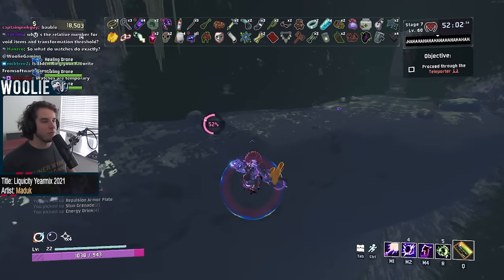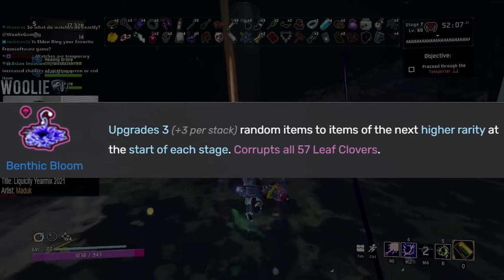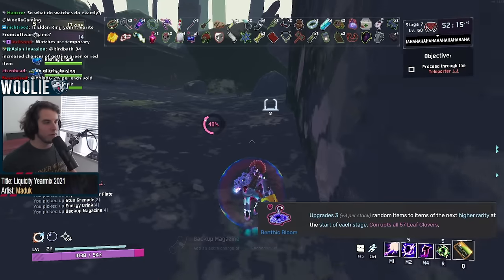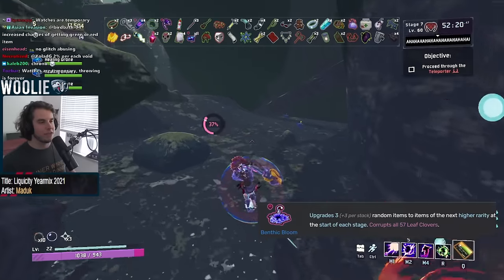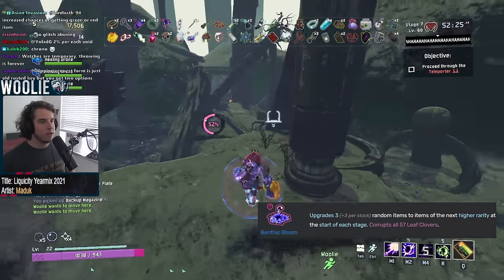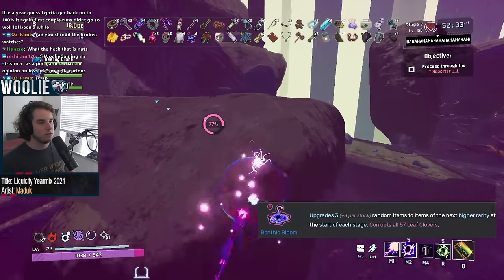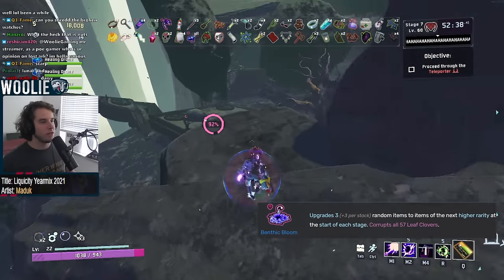Moving on to the main event of this tier list for most of you: the Void items. First up is the Benthic Bloom, which gets a special mention. Remember how Egocentrism converted one singular item each time? Well, the Benthic Bloom converts the entire stack of the item, and it does it three times per stage — and three more times per bloom that you have. This item is pretty much the 'I want all red items this run and I don't care that I'll probably die from lack of mobility' item. Just pick it up whenever you want, and don't say I didn't warn you about turning into a turtle mid-run.